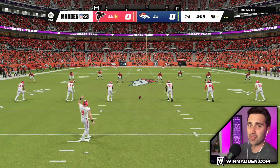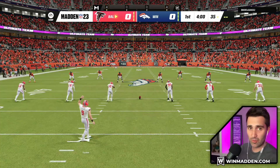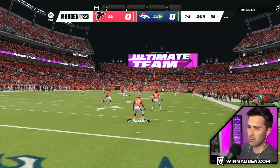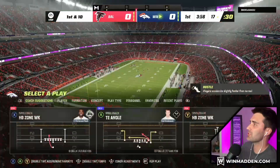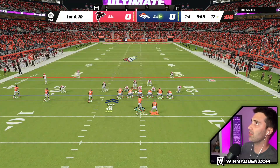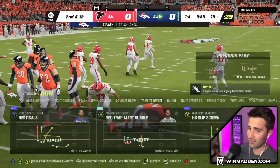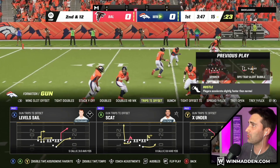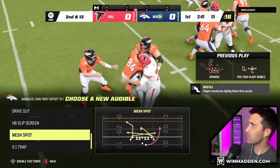In this game we've got the Broncos offensive playbook, and this is one of the most underrated playbooks in the game in my opinion. It's got a great gun bunch, a great tight offset, and also a trips tight end offset which is really good because it's got an 01 trap in their trips. Really, really nice to have. We'll even start in that formation right away. PA seams — literally one of the best plays in the game.